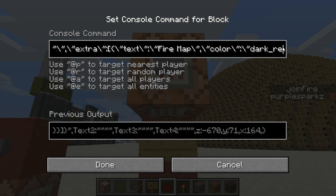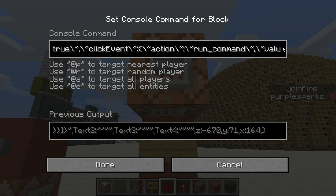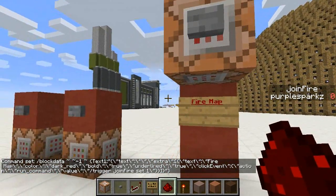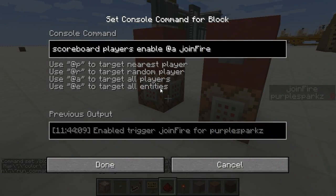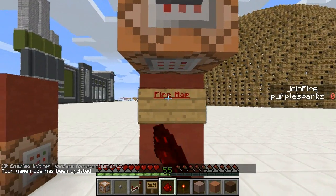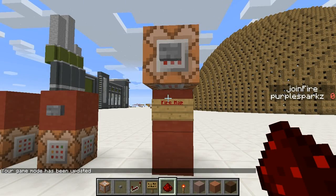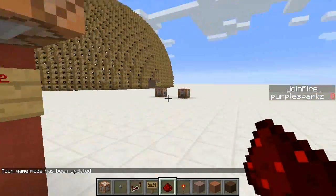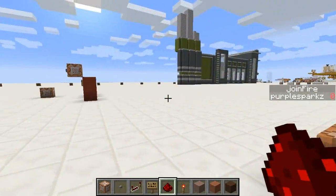There's this new thing you can do: click event action run command — 'trigger join fire set 1.' What this is supposed to do is when I click it, it should change my join-fire value to one. You can create a trigger command like this and need to enable it as well. I'm in survival but clicking and right-clicking do nothing — it looks like click commands don't work for signs. I don't know how I feel about that: I don't know if I'm happy because my squid system isn't deprecated, or sad because I need to use a squid system when this would have been a lot simpler.